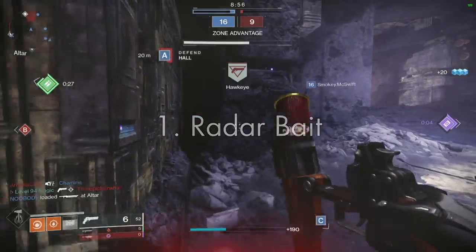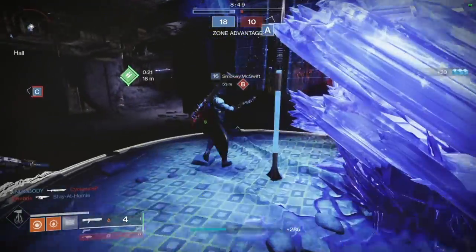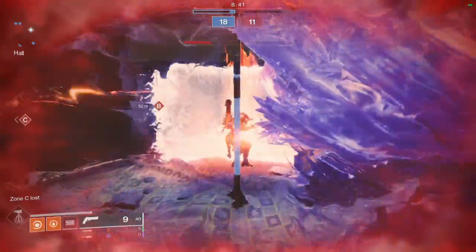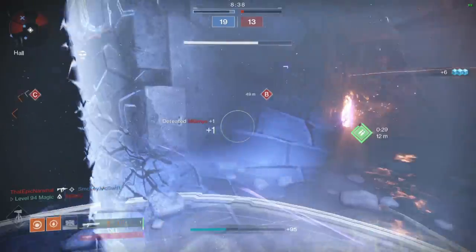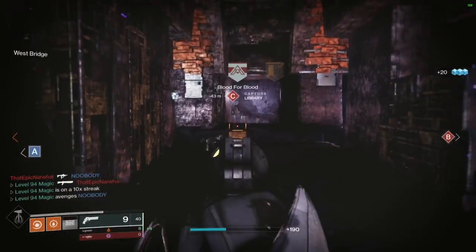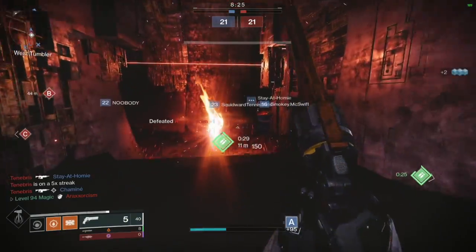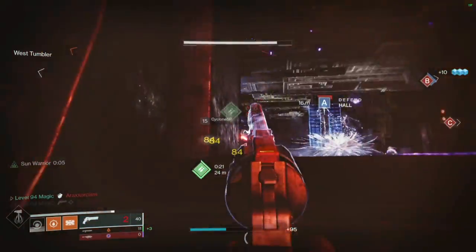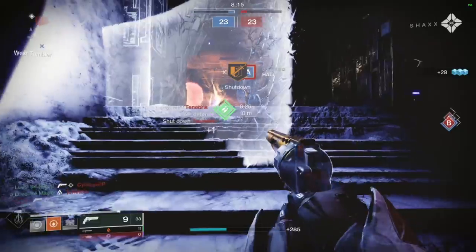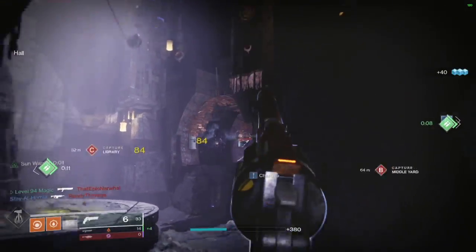In Destiny 2 PvP, everyone's eyes are glued to the top left of the screen because of how much information the radar shows you. The highlights include showing where your opponent is generally, how fast they're moving based on how fast the red transitions from one segment of the pie to the next, whether an enemy is above or below you based on how dark the red is shown, and whether there is one or multiple enemies. The most important aspect for this tip is how fast an opponent is moving — as you pay attention to how the red transitions on the radar, you can get a good feel for their speed.